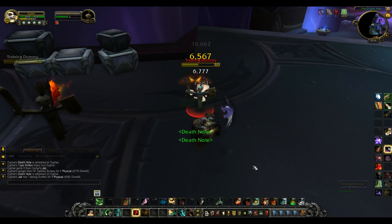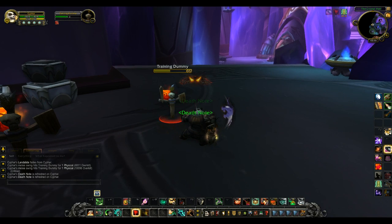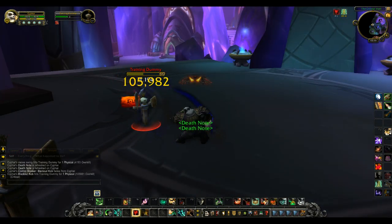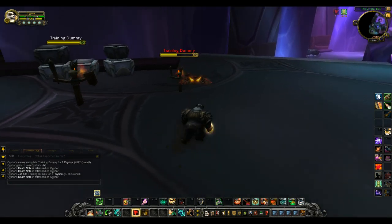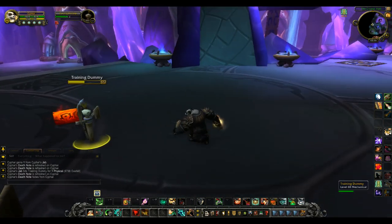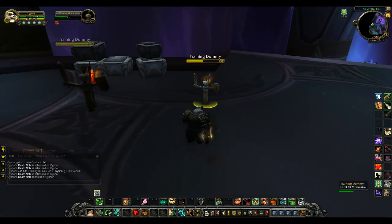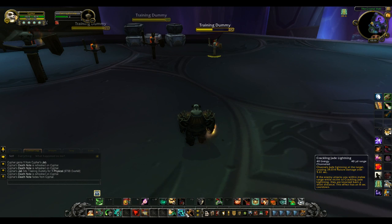Since I'm Windwalker spec, there's a little proc that sometimes lights up and lets me use Blackout Kick. It hits pretty hard — it's an execute — and if you're Windwalker spec you get an ability that sometimes procs it, similar to the old-school Sudden Death for Warriors.